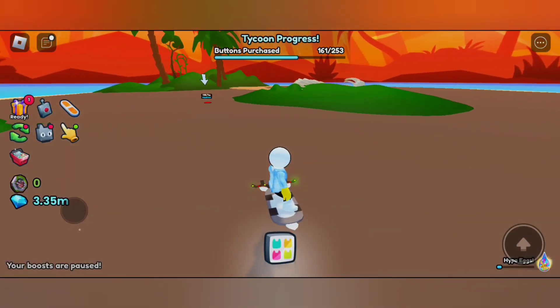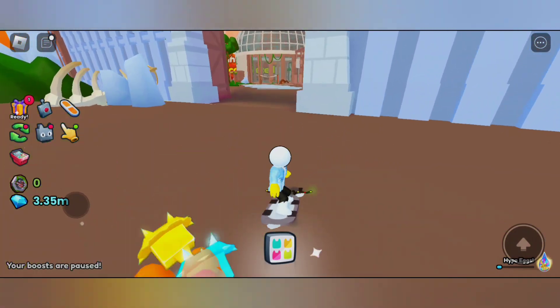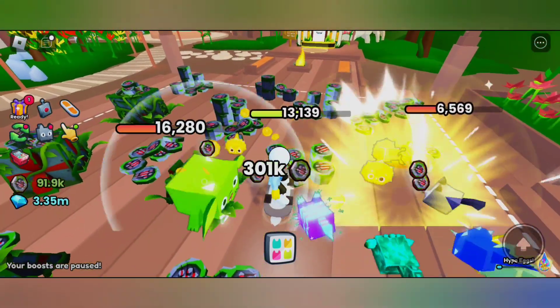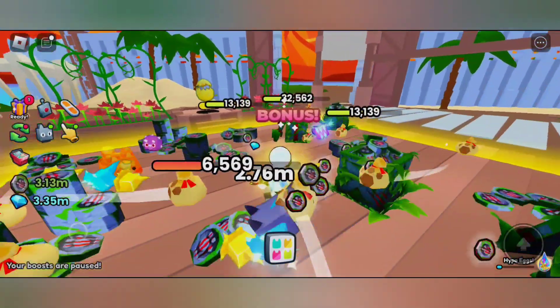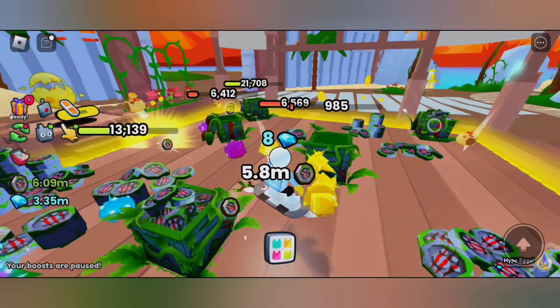Another way of getting the huge triceratops is by opening the Meteor Gifts. Meteors spawn every few minutes, so make sure you go around the island and check for them, as they have a chance to give you Meteor Gifts. By opening the Meteor Gifts you have a chance to hatch the huge triceratops.